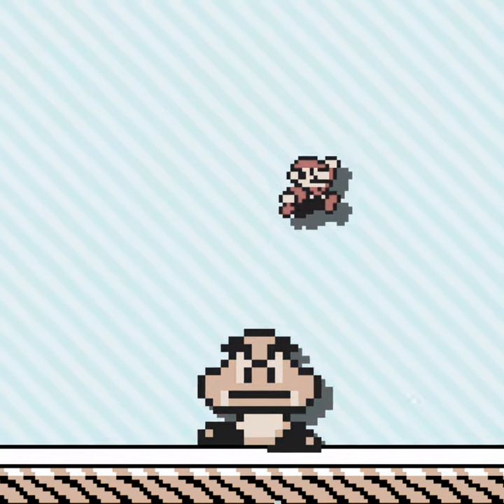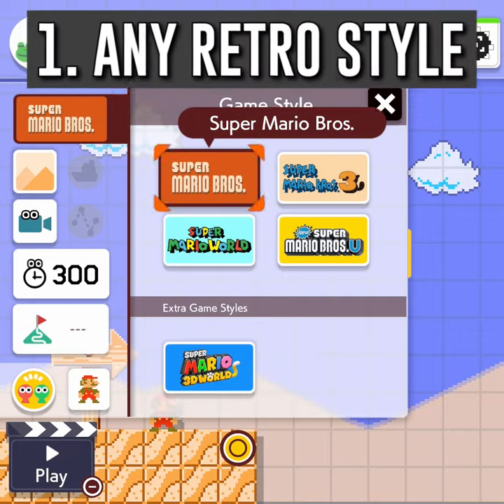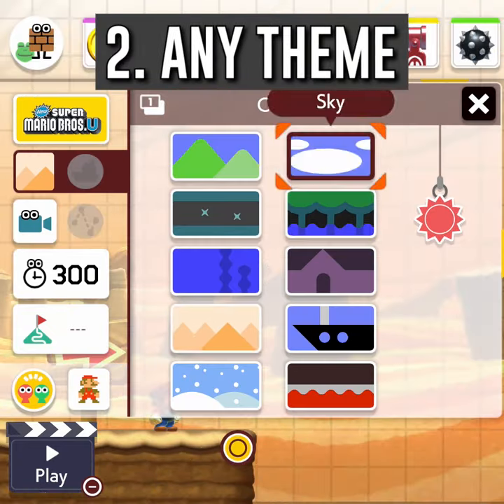Are you tired of Mario being nice to his enemies? Make him defeat them all with this simple setup. Choose any retro style and select any course theme.